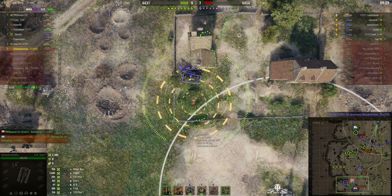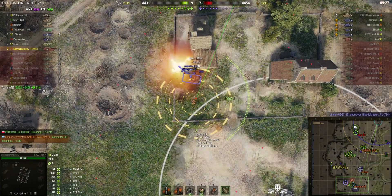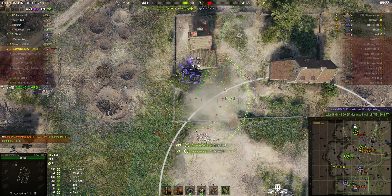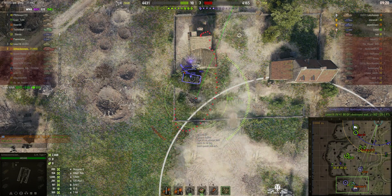There's the Scorpion G. Now he's loaded, but it's hiding behind that building. This would be a splash hit if it goes in — and it does! 283 hit points of splash, three critical hits. He must have tracked it.